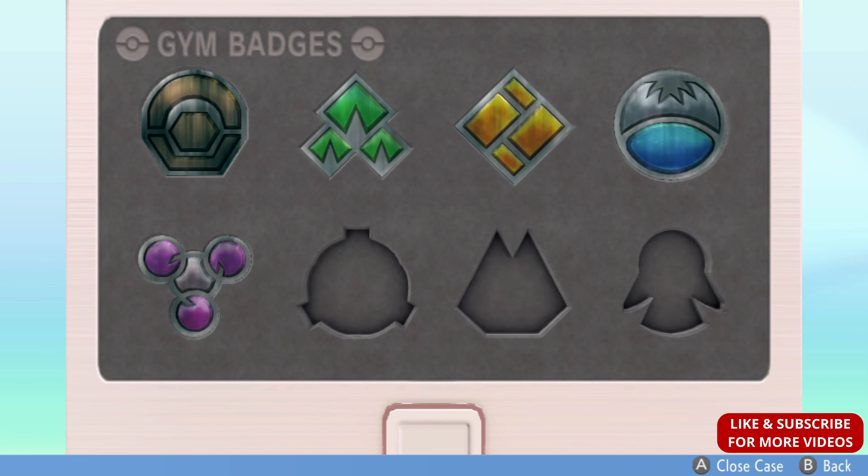I'm going to be showing you guys how to get the Leftovers item early on. You can do this as soon as you beat the 4th gym. As you can see, I have 5 gym badges, but I was able to do this after the 4th gym, and I got Defog.